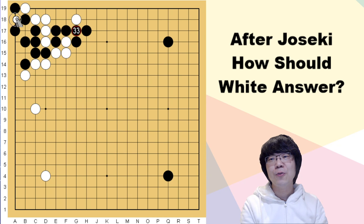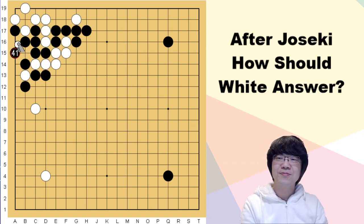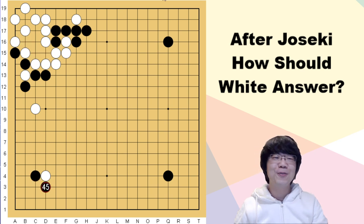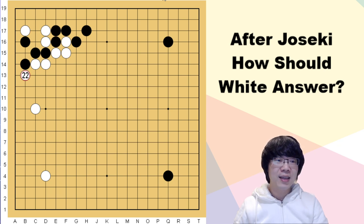Even if white doesn't have a ko threat, black can just capture. Sometimes white has one ko threat in the beginning, but that won't really happen. Even if white captures, black can capture one stone. White might be able to play there but it's not certain. Anyway, the capturing race condition was impossible for white — even though it's complicated, we can say it's better for black.